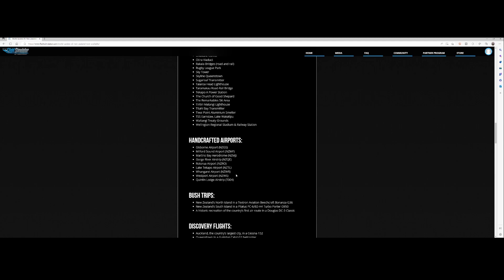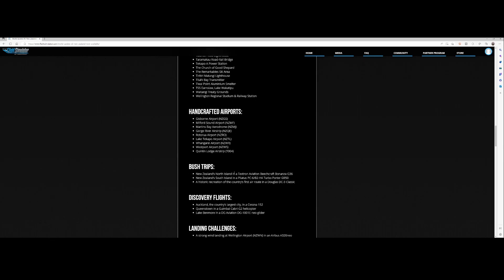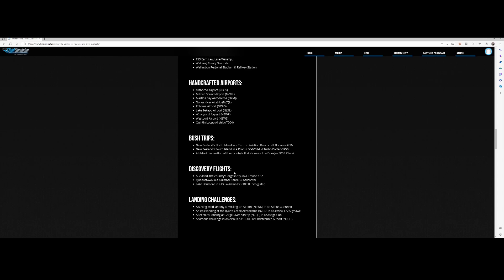We'll have a look at those airports in future videos. Besides that, there are three new bush trips: New Zealand's North Island in the Textron Aviation Beechcraft Bonanza G36, one for the southern part of the island in the Pilatus PC-6 Turbo Porter, and a historic recreation of the country's first air route in a Douglas DC-3. If you're a DC-3 fan, this is one you'll want to try.